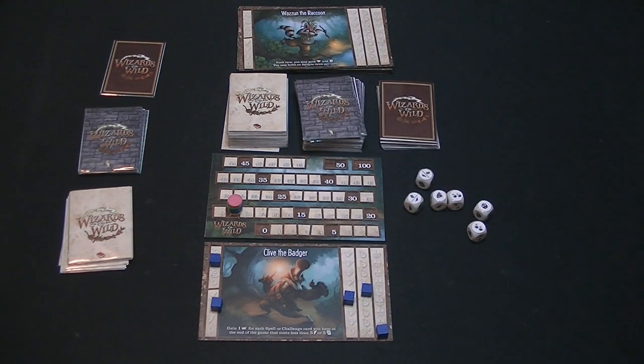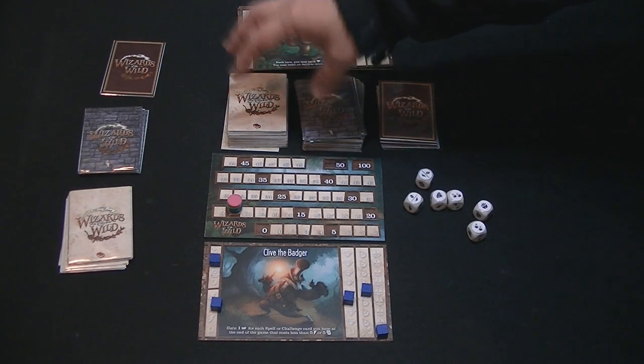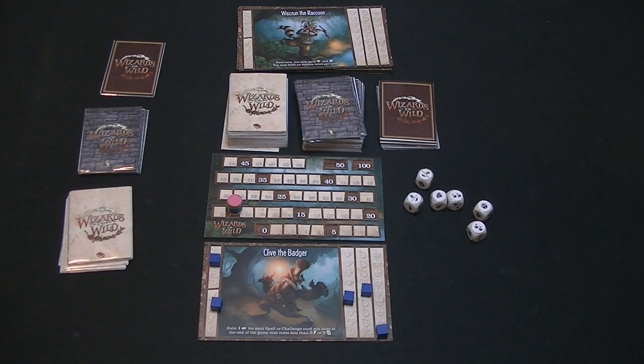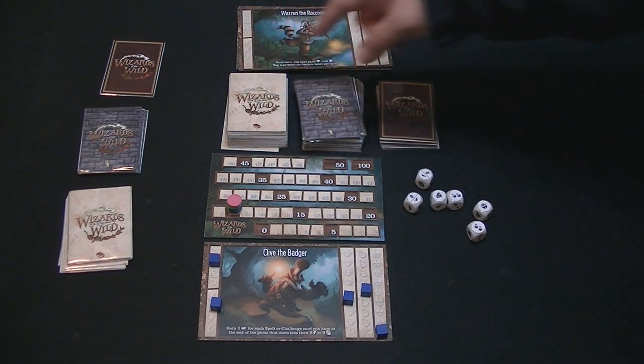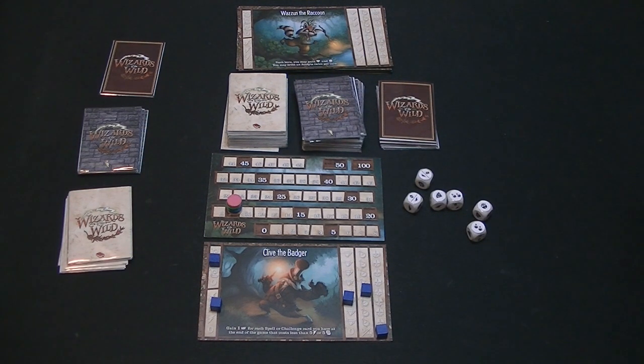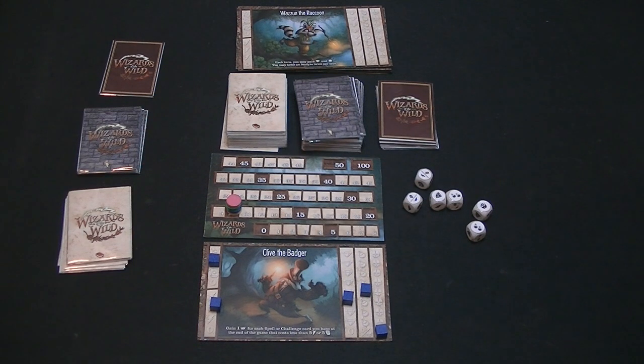I have picked Clive the Badger to be my representation, basically because I like badgers. You have these two big decks. These are the different kinds of cards that you'll be purchasing as you play the game. The different types of cards are spells and challenges. Spells will have permanent effects that you'll be able to use as the game is played. Challenges have a one-time action that will affect the game and may contribute towards endgame scoring, but after that one-time action is done, you flip the card over and keep it — you don't discard it, but you don't reference it for the rest of the game.